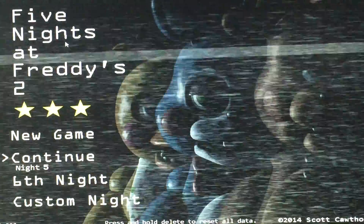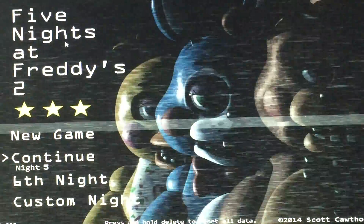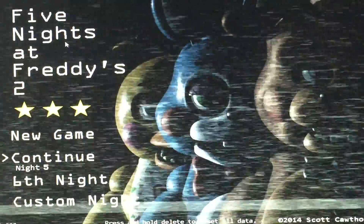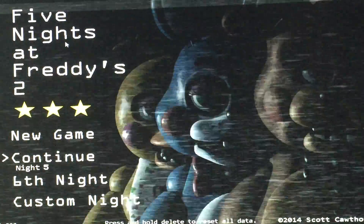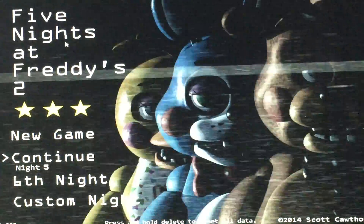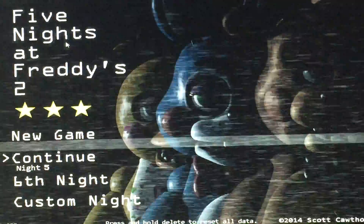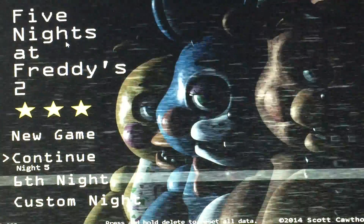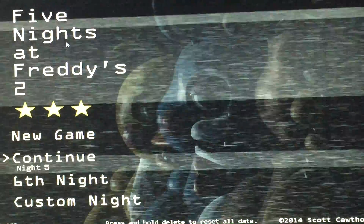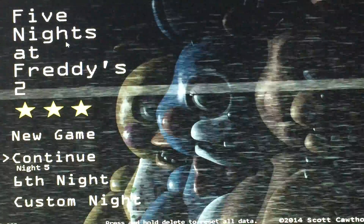Now I'm going to be showing you the mobile version's cheat codes. Unfortunately, I can't show you the mobile version with the cheat codes because the mobile version, I think, only works on Android devices — it doesn't work on Apple devices like iPhone or iPad. But you need to have a Bluetooth keyboard in order to do this. So if you press C, D, 1 on the main menu, that will allow you to skip straight to the 6th night. But if you press C, D, 2, then you will be able to skip right away to the custom night where you can choose.